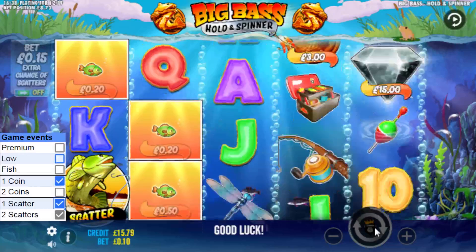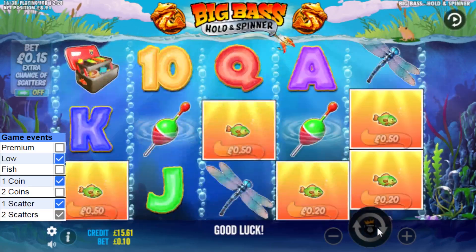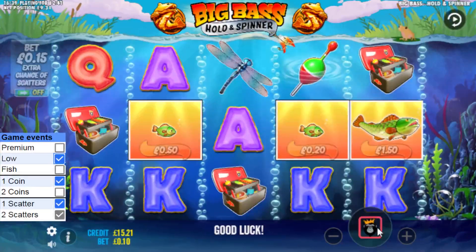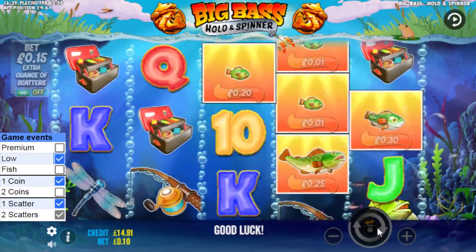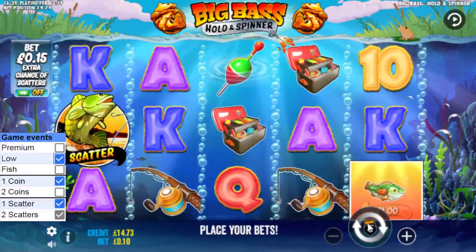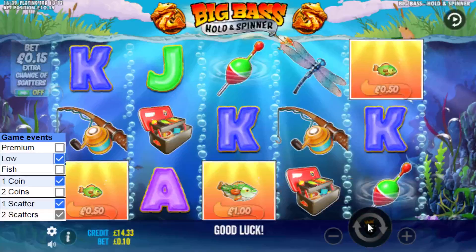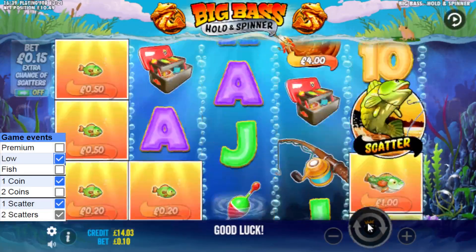That scatter dropped in really fast. There's a low paint symbol — now I need three events: a premium, a fish, and two coins. But I'm playing at the same casino — that's the only issue here, and it's a massive negative for me. I've already won on this game at this casino. I should be playing at an alternative casino. Don't play the same game at the same casino for at least a week, maybe even a month.